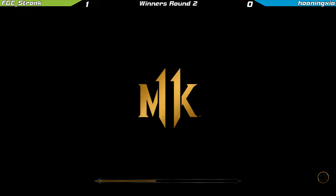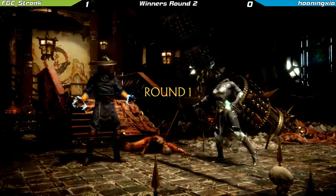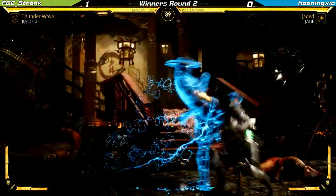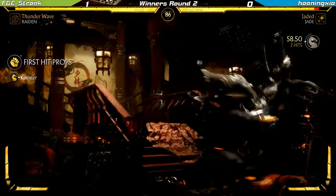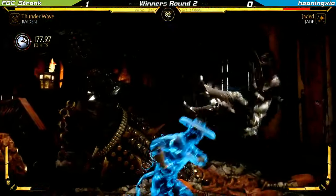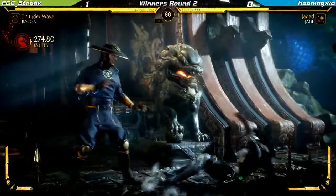We still got round two. Maybe Jade has learned from her mistakes. Don't let Raiden get you in the corner — step one. So you're basically saying, don't let Raiden get a free combo on you? Yeah, basically, or else you get put in the corner. Sometimes it's harder than it seems, right? Sometimes the stuff just happens.